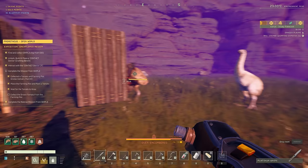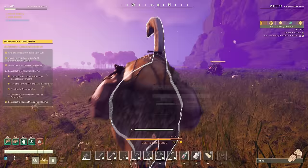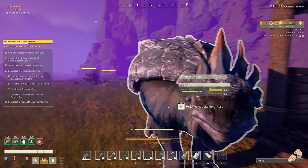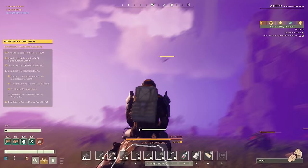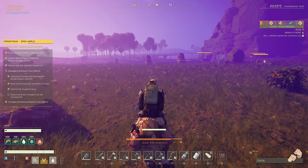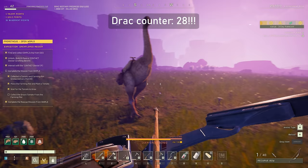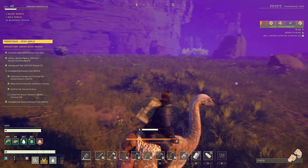We got everything we came here for. I decided we're going to bring Daisy back — we have all this scoria so we can build a much larger pen. We have a second food trough and water trough from this place. Let's get on home. It's going to be a long, slow trek back to the base. The sun is setting so we're going to build a tiny little structure, get a roof over our heads, and sleep through the night.